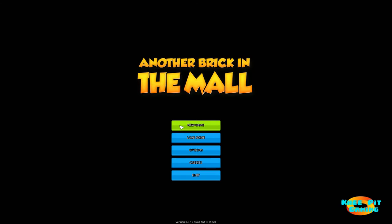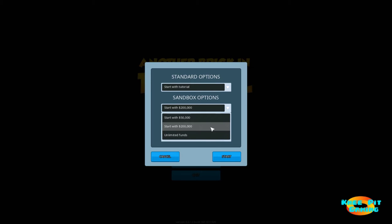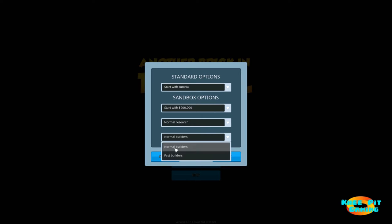We're going to go ahead and start a new game. You've got various options: with or without the tutorial — for our first video we're going to leave the tutorial on. How much starting money do you want? 50, 200, or unlimited — I'm going to use the standard option. Normal research or unlocked? I'm very tempted to unlock all research because it seemed to go pretty slow, but I'm going to resist the urge. One thing I am going to do is change our builders to fast, because I'm not interested in waiting for builders to get a bunch of stuff done, especially at the very beginning.